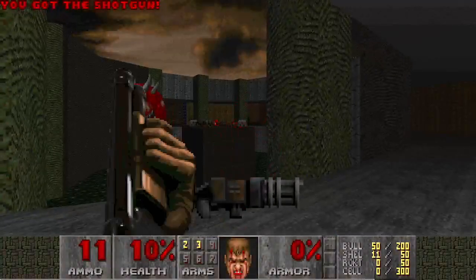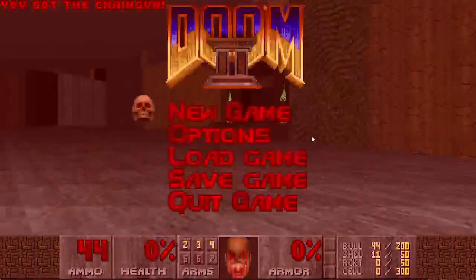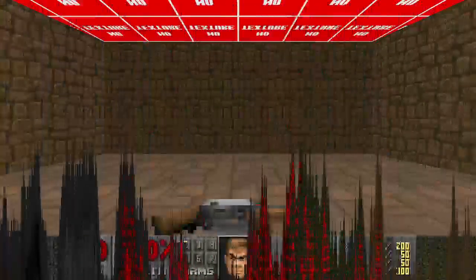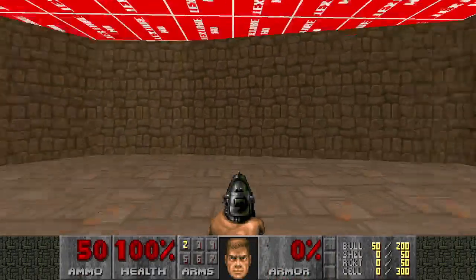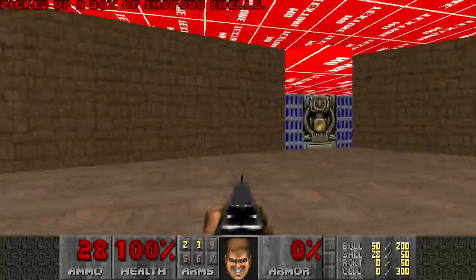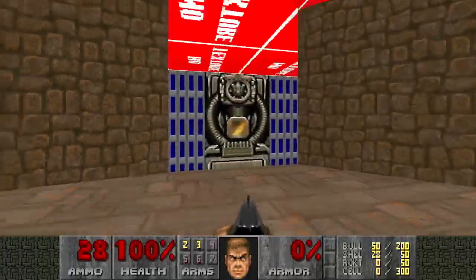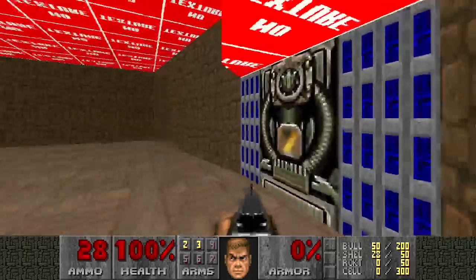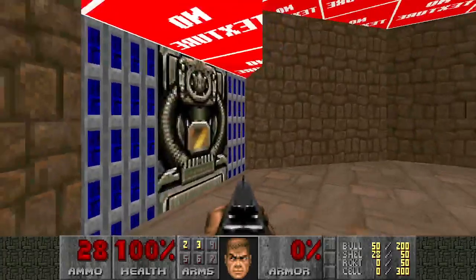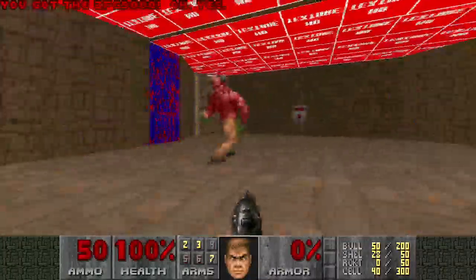Hello! Today we're going to be playing your Doom WAD — 'his face dot wad.' What the fuck? You put a sky texture here but you didn't include it in the WAD. What the hell? This is definitely... okay, interesting.